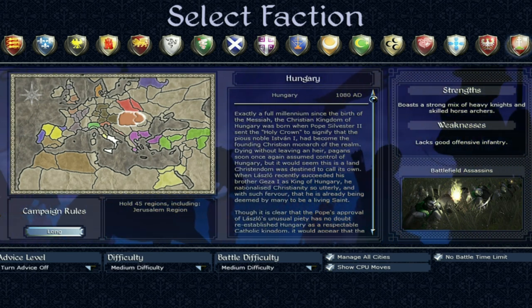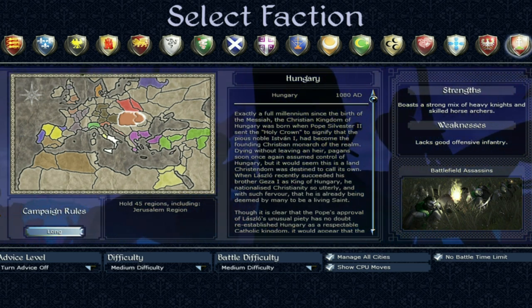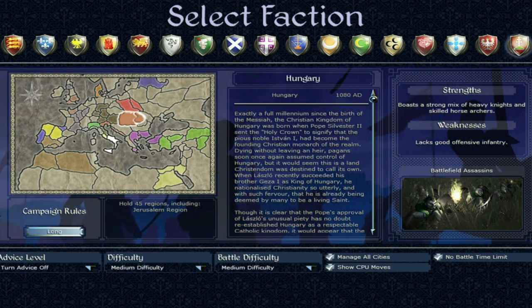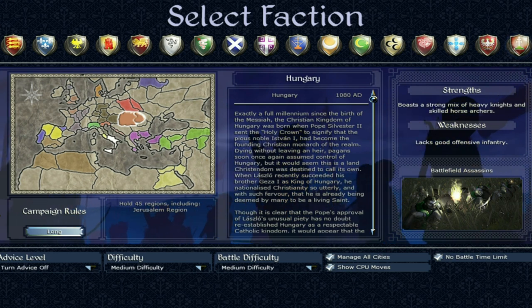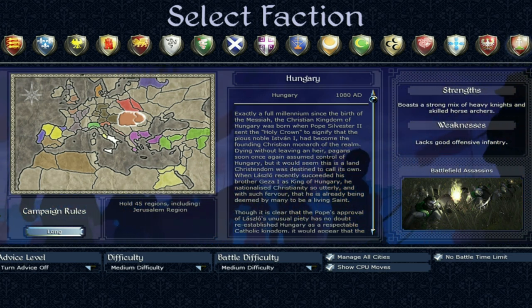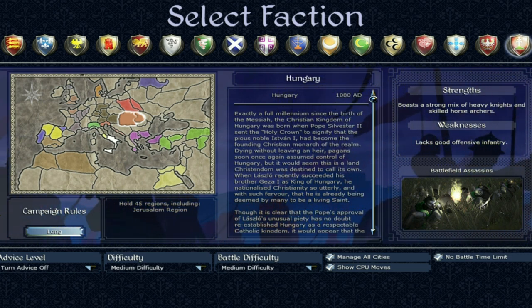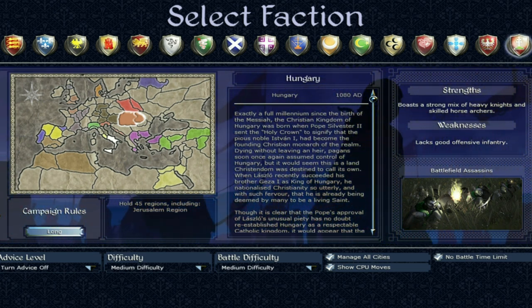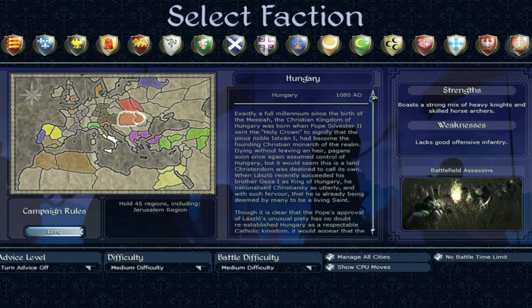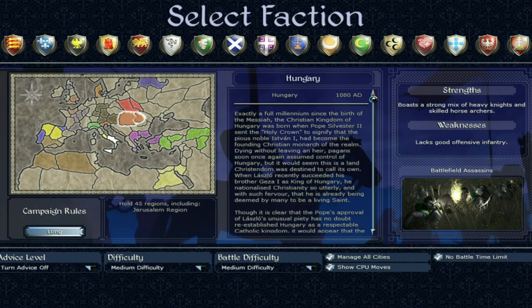Hello, I'm Lugotorex and welcome to my Hungary Faction Guide for Medieval 2 Total War. Today I'll be discussing the faction of Hungary, its units, its campaign strategy, and its position on the campaign map — a quick summary of what I think is quite an interesting faction. It's a Catholic faction, which you have to take into consideration when considering who you want to expand against. The long campaign goal is to hold 45 regions including the Jerusalem region, which is relatively standard for a Catholic faction.